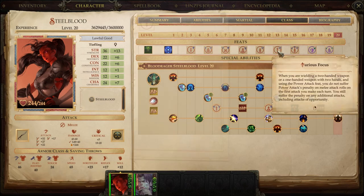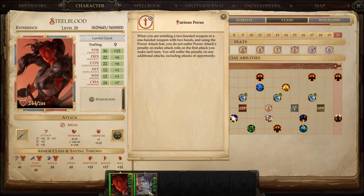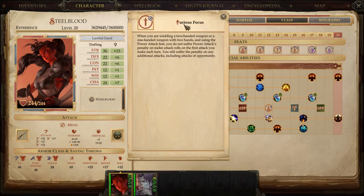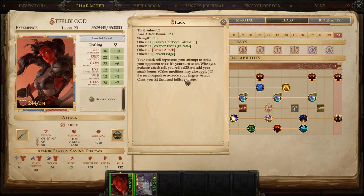Level 13 we get Furious Focus — she has this, he does not, and I'll explain why when we get to him. Furious Focus negates the Power Attack penalty on your first attack in a round when wielding a two-handed weapon, or a one-handed weapon wielded with two hands. By the end of her build, the Power Attack penalty is minus 6 — a really nasty one — so for the very first swing, Furious Focus adds that 6 back. You can take 32 and add 6 back to it.